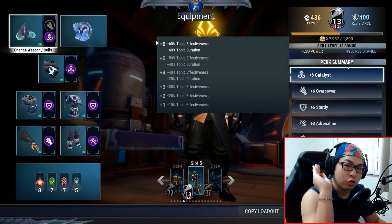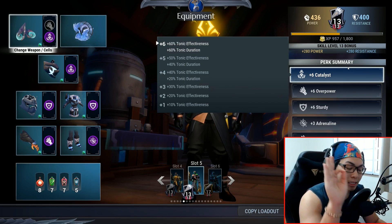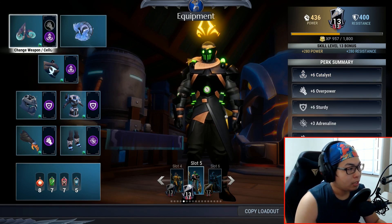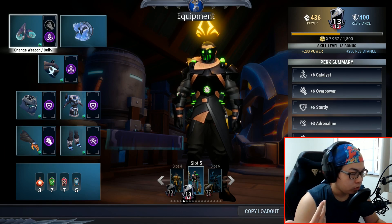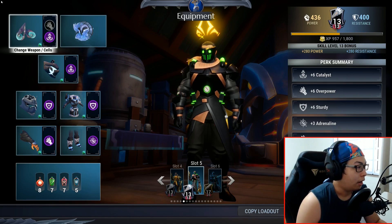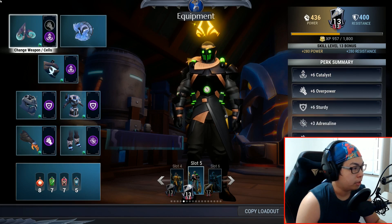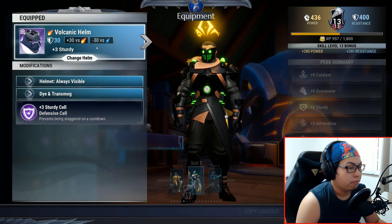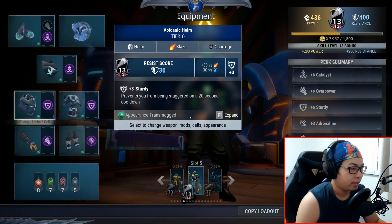Here's the principle: any trial build — any trial build — always has plus six catalyst. If you take my newbie build for the strikers and put in plus six catalyst, you will end up doing roughly the same thing. Any newbie build: get your plus six catalyst, put it in there. Now, Volcanic Helm from the Charrogg — very standard — with a Sturdy cell.